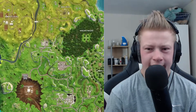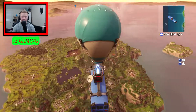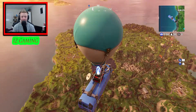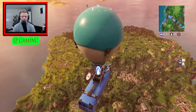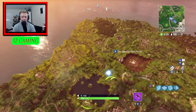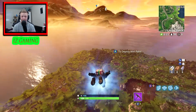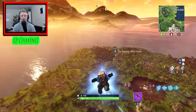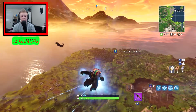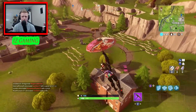We need to go to the north side, somewhere around here. Even if we're in the storm I'll try and do it, if not we'll do it in the next game. We need wood, and we need to go to Tomato Town first to find a shopping trolley. I'm going to jump for Tomato Town — hopefully it's not too busy. All we need is a gun and a shopping trolley cart. There is one here which is good.